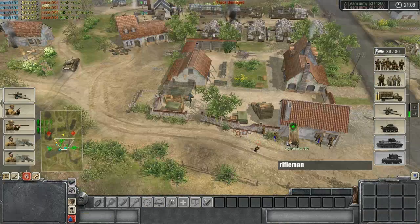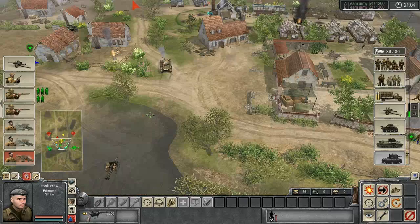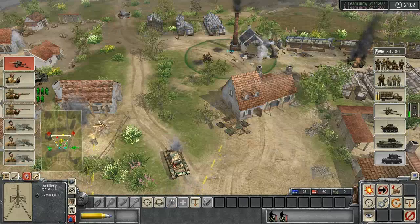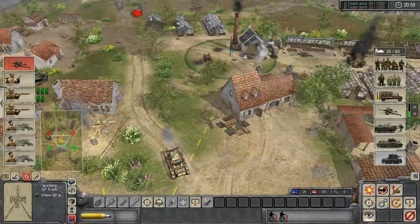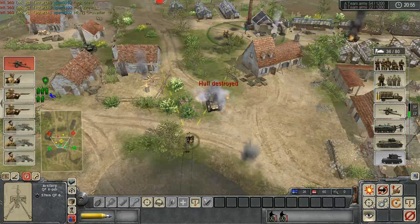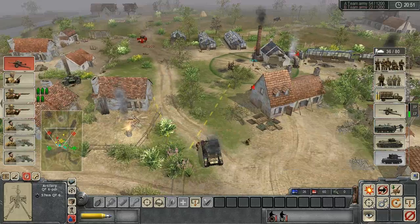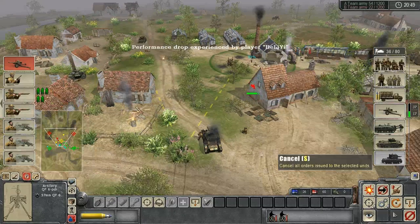At least it eventually got destroyed. I just wish the AI wasn't so stupid sometimes. Anyway, the Crusader's also a pretty bad tank, but at the very least we should be able to hope for — okay never mind, I guess we can't even take out a Tetrarch, which is meant to be inferior to us.